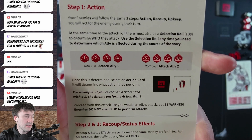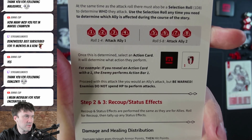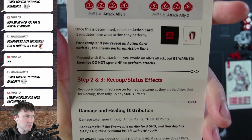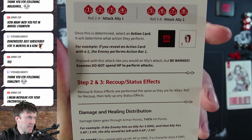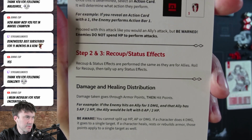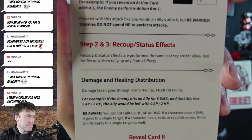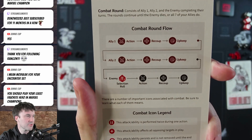The enemy's steps are action, recoup, and upkeep — same structure as allies. First they determine who to attack: a roll of one through four targets the left, five through eight targets the right. Then they reveal an action card to determine which action bar they use. Enemies don't spend hit points for their attacks — that would be too easy. Recoup and status effects work the same as allies. Damage goes through armor points first, then hit points.